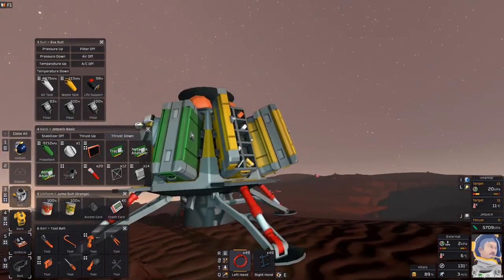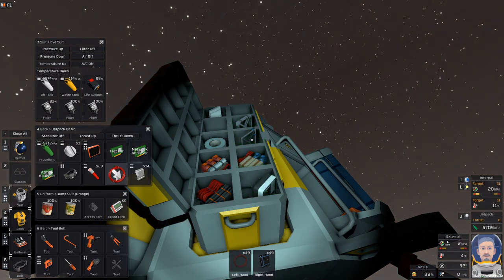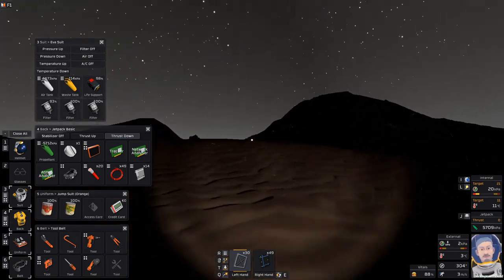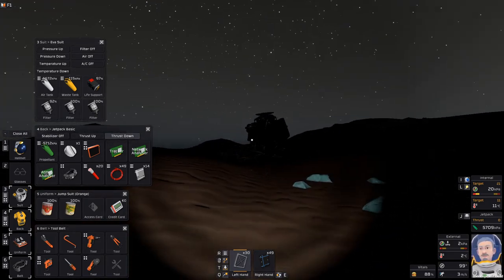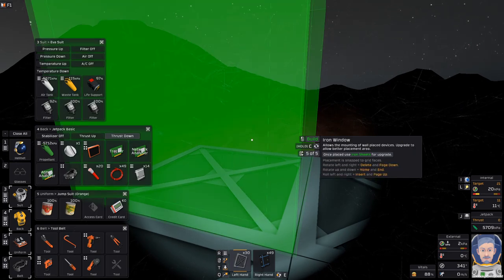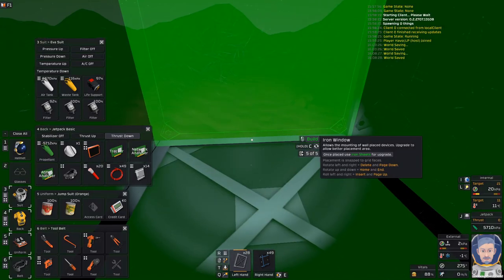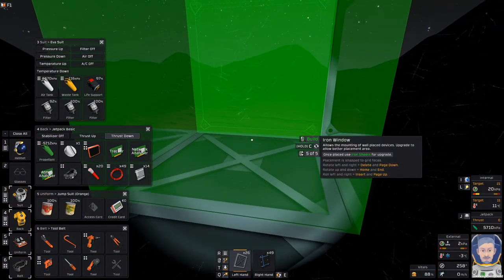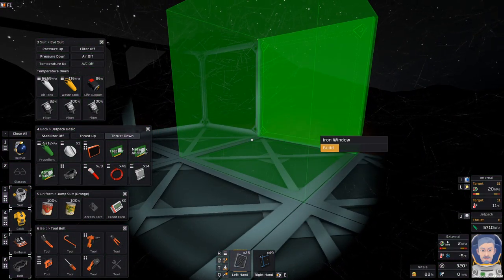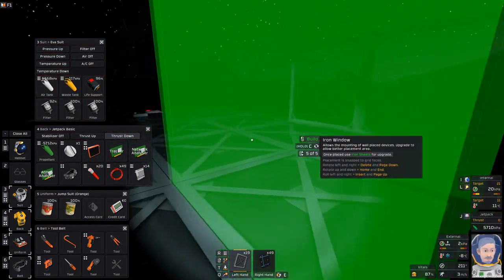All right, so next up — my understanding is we're going to do some iron walls to start pressurizing things. Let's go ahead and put this here. Oh, I was supposed to turn my light off during the day too. Iron window. I couldn't find our structure. So I'm going to go like — I don't know how big I want to make it. I guess we're going to make it that big.